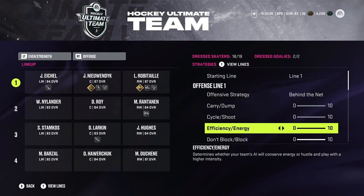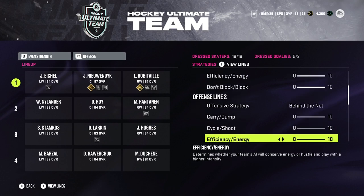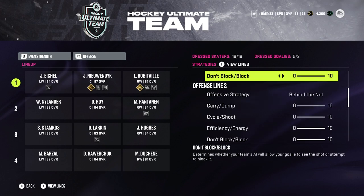This video is going to be the best strategies to run in NHL 24, in my opinion. 0-0-10-10, and behind the net for all of these. The reason behind that is, behind the net is going to be super huge in this game, still because of the pressure system.